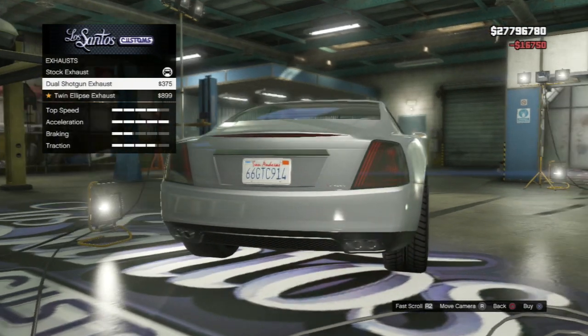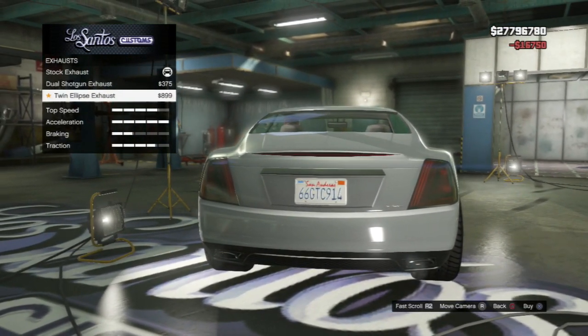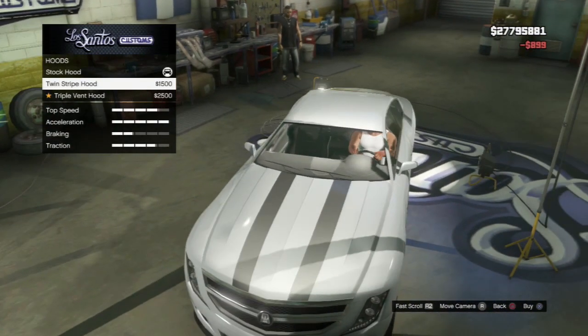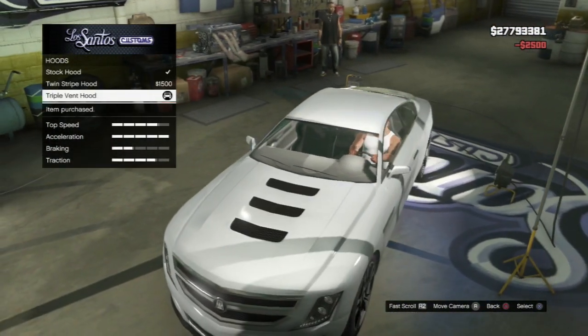Engine, exhaust — dual shotgun exhaust. We've got the twin clips ellipse exhaust. We've got the hood — twin strip hood, and the triple bent hood. Let's go with that triple bent.